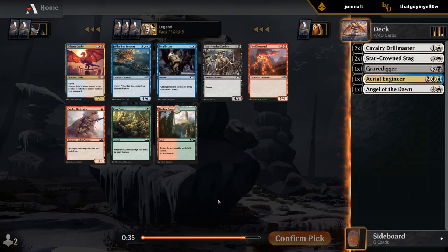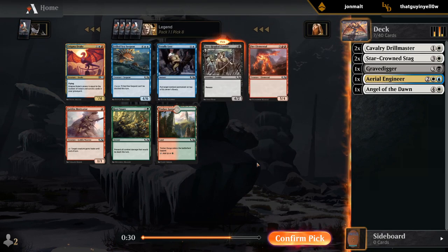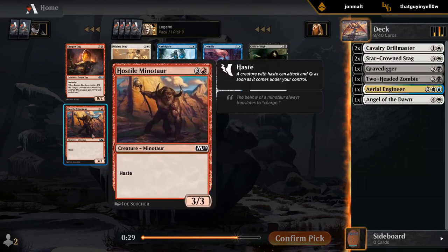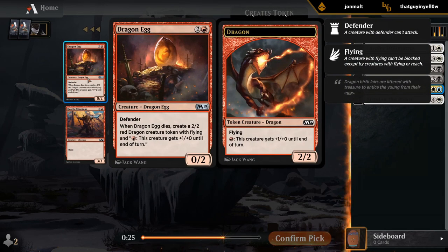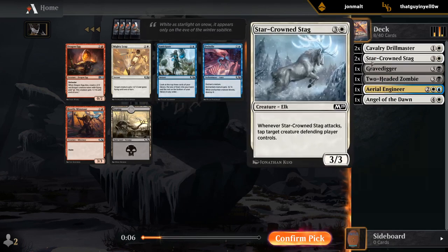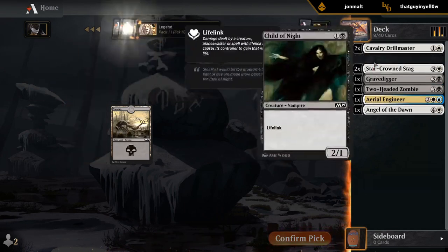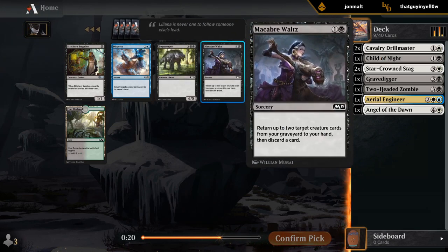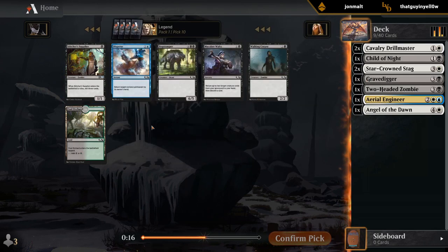Eighth pick — blue-red seems open. Maybe go with Two-Headed Zombie in case black pans out. Usually don't want Motivator or Elemental even if we end up red. White seems quite open. We wheeled both Dragon Egg and Minotaur. Dragon Egg is fine — sometimes you want a sacrifice effect — but Egg is at its best in red-black sacrifice. Minotaur could be fine in any red beatdown deck. Child of Night I could take as a two-drop in black-white — quite synergistic with Drillmaster and Starcrown. Macabre Waltz is okay, although we already have a Gravedigger. Bogstomper's pretty bad. I'll take a Waltz.